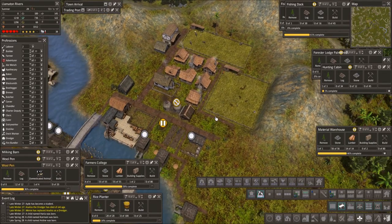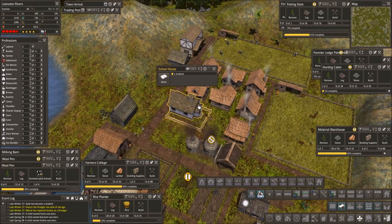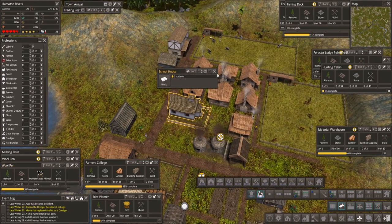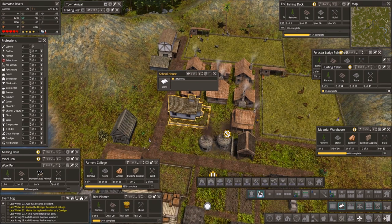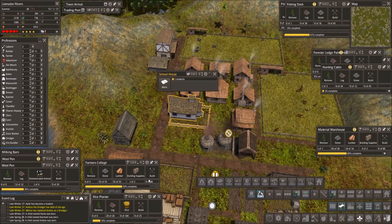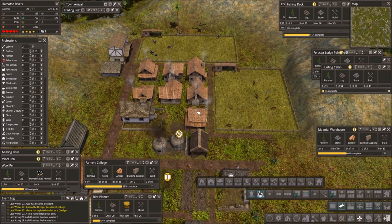Hello folks and welcome back to Banished. We got one student now, and hopefully very soon we'll get the last building supply and then we got the farmer's college built. We should hopefully be good for students for a long time, but so far this one will just take the ones that we get in the meantime.